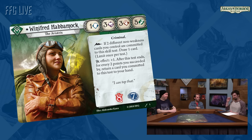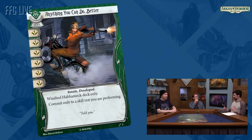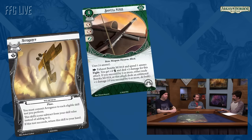We've got Winifred's two signature cards: Anything You Can Do Better and Arrogance. These really pull out the fact that her greatest strength and weakness are very closely linked. How do you choose what aspects to pull into signature cards versus the investigator ability? For Winnie, because she's all about committing cards, it made sense to focus on the skill card type. We knew early on we wanted a signature skill and a weakness skill that are diametrically opposed. There wasn't a particular item or person that stood out for her, so the signature card just encapsulates who Winnie is.